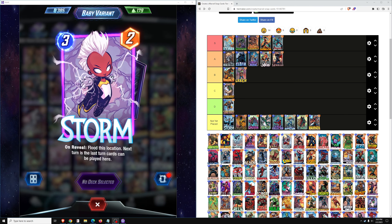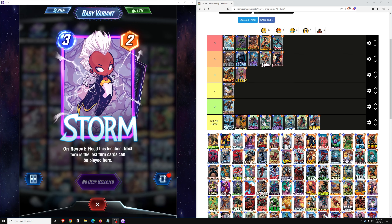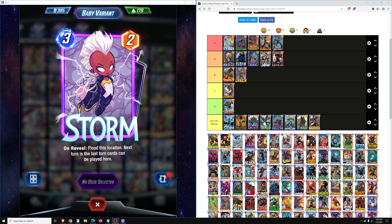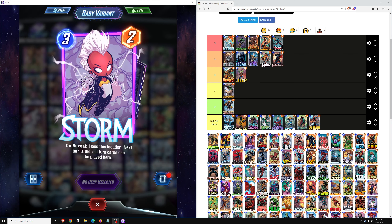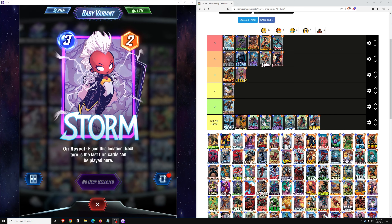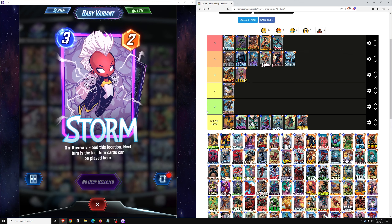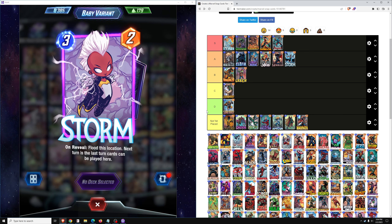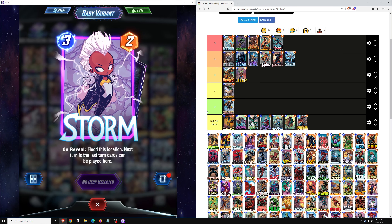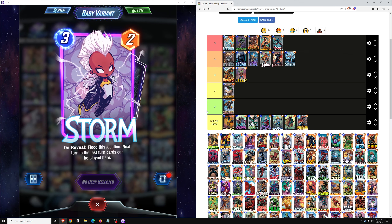Next up we have Storm — 3 cost, 2 power, on reveal flood this location next turn as the last turn cards can be played here. Very good in combination with Jessica Jones; there are other combinations that work well with Storm too. In Pool 2 it's a B or C-tier card — it's good, but not really a part of the top 2 or 3 decks. In Pool 3 it comes into its own in lane control decks — a solid A-tier card. Very common, gets played in Silver Surfer decks and lane control decks. But in Pool 2 it doesn't really have a place in the top decks because it requires other cards that aren't available yet.